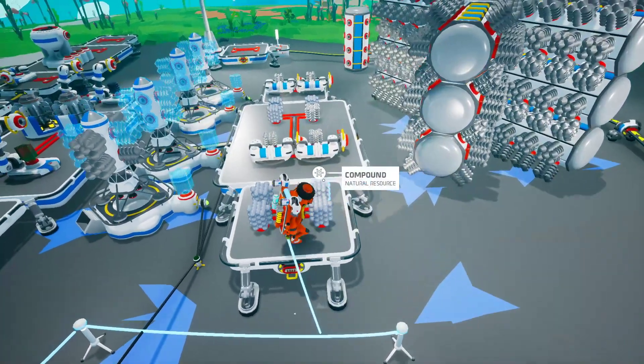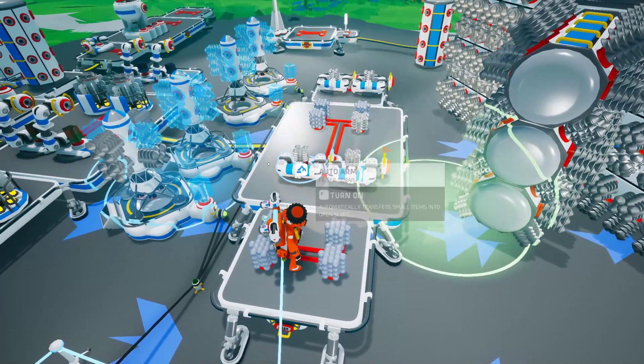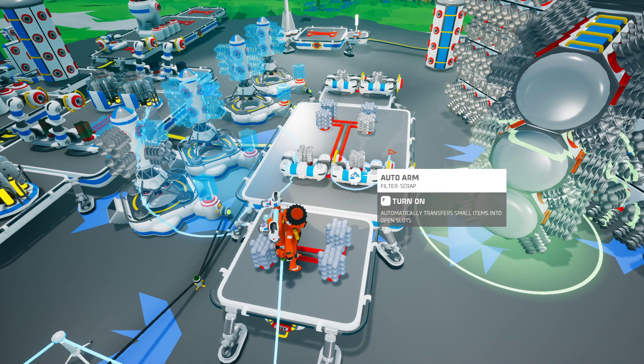Basically the first step is you're going to somehow get the resource and then put it into an arm. I'm using scrap right now because I have a lot. The arms will grab it and then dump it in — they grab it from the green circle and then put it in the blue circle. If there's a slot free in the blue circle, they'll put it there.